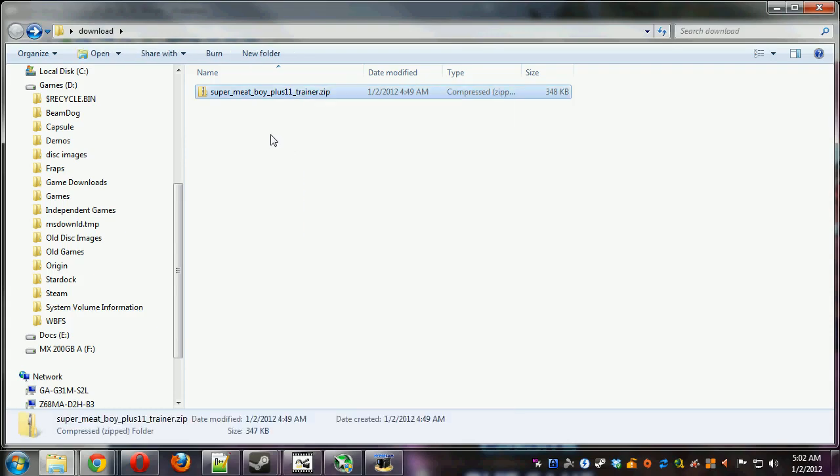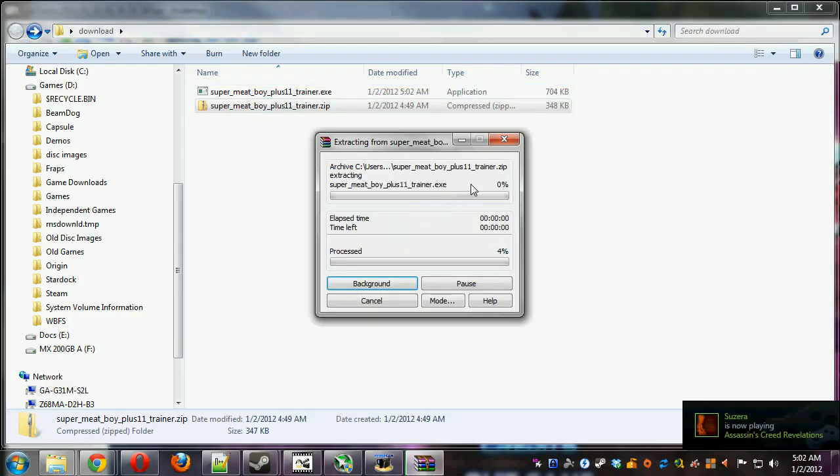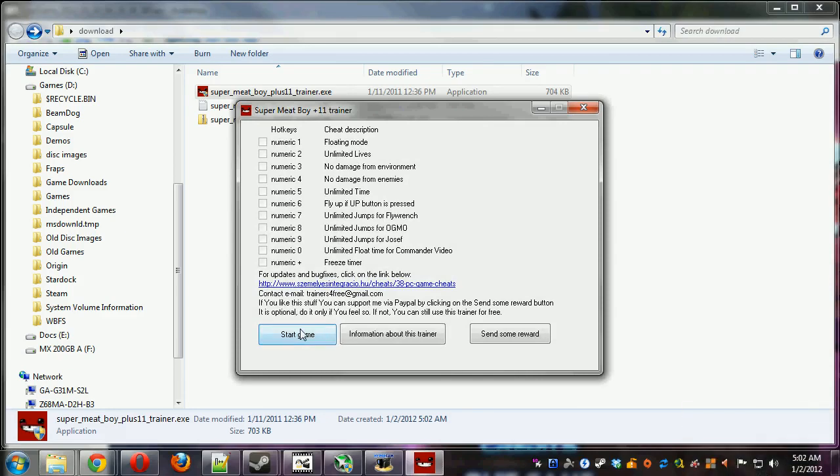Once we download the zip file, we want to extract it with WinRAR or 7-Zip. And now we run the Super Meat Boy trainer - just say yes when it asks.